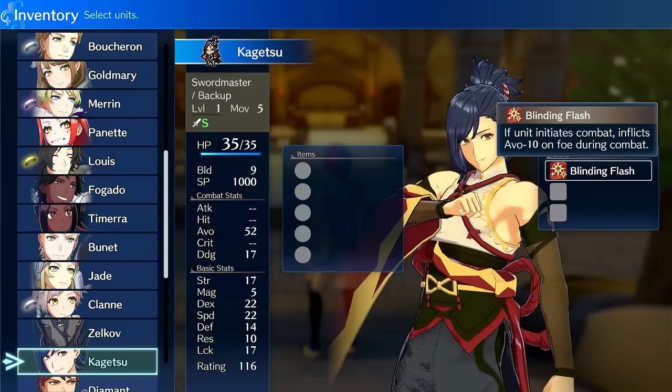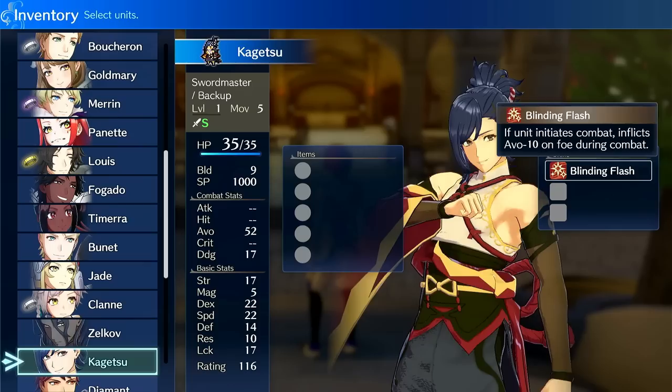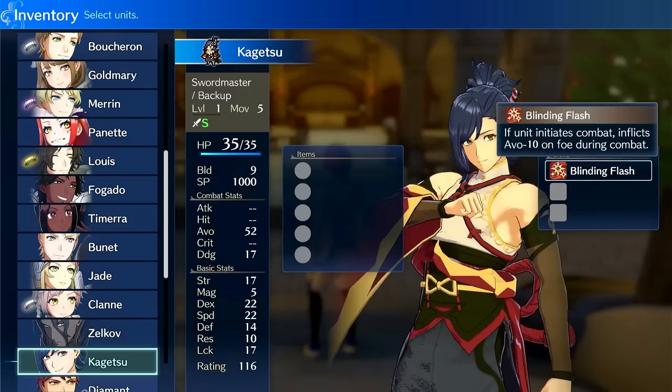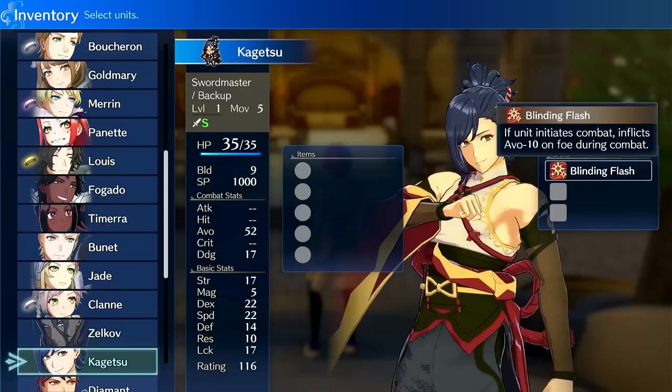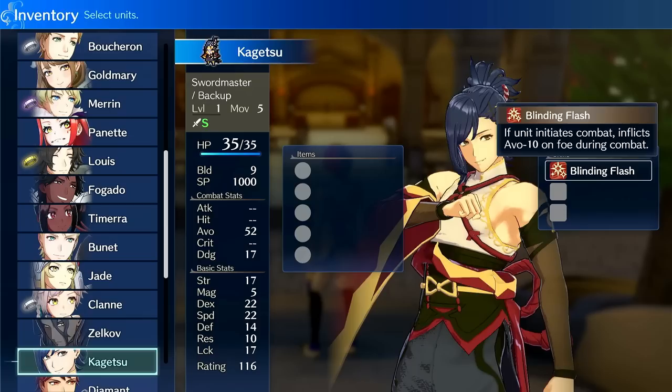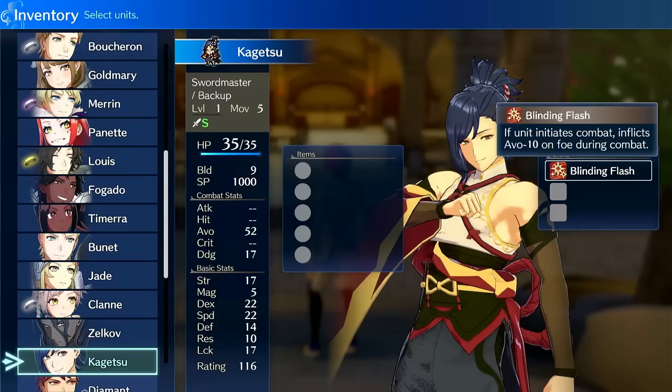For pros and cons: pros — you get him early mid game with crazy stats, 1k SP, insane growths, and he's objectively one of the best units in the game. Cons — you don't get him early enough. That's the only con. You don't get him earlier, but you don't need him earlier because the early chapters aren't that bad. He has as far as I can tell no real downsides. He's not the best on magic classes, but you could actually throw him on Sage and he'd be good because of his high build, high speed, high dex, and Sage's 30% magic growth combining with his 15% to put him at 45% magic growth.